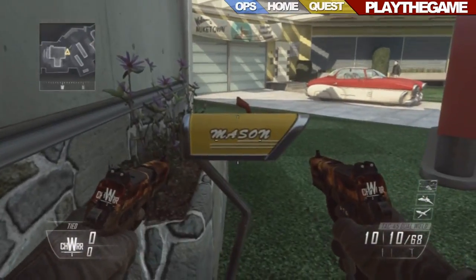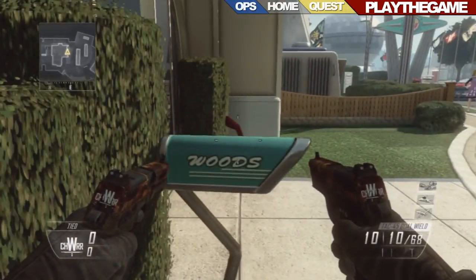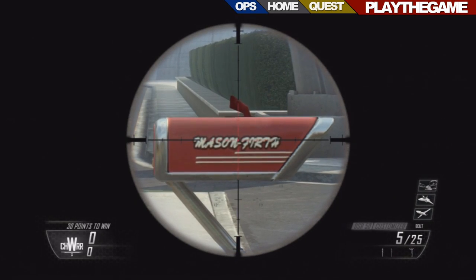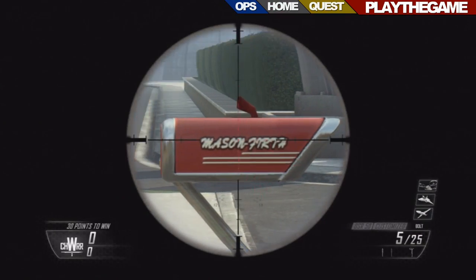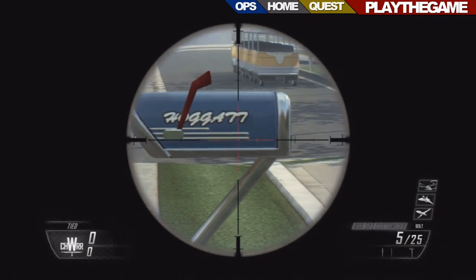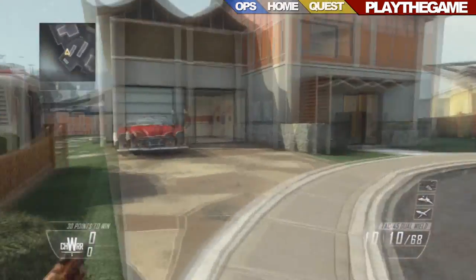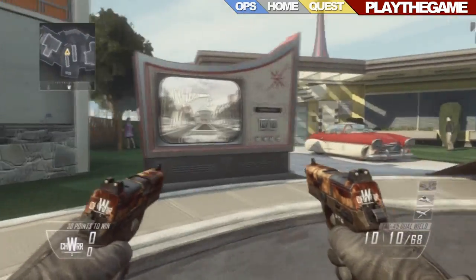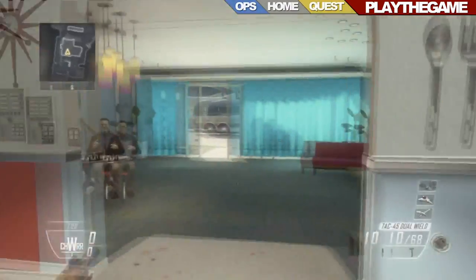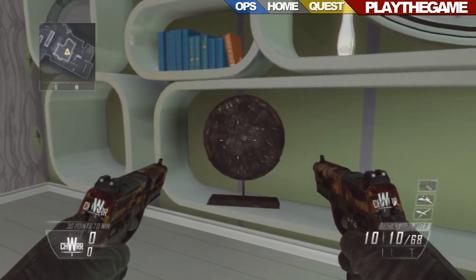I'll show you the mailboxes again. Here we have Mason — just like the ones in the previous Nuketown map — and we've got Woods again, just the same. We also have two different names outside: this one seems to say Mason Firth, or maybe Mason Fir 7H, I'm not sure, and this one seems like a username — it says Hogger77. Not sure what those two are related to. The dropper stone can also be found in the office upstairs — see there's one here as well.